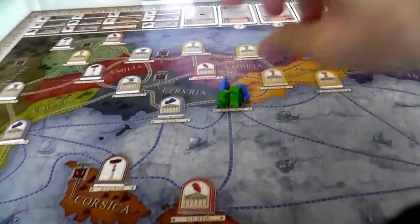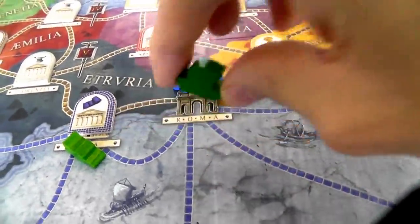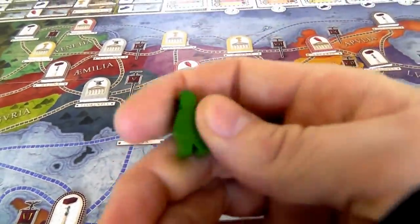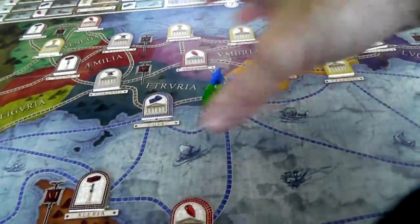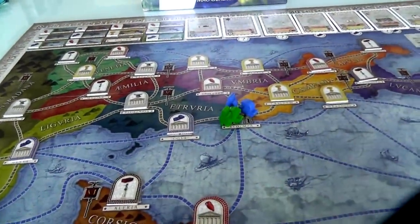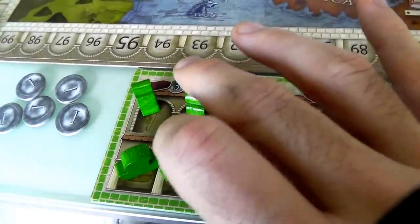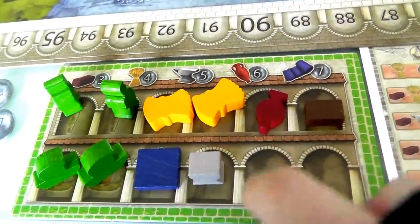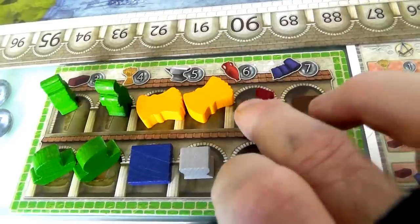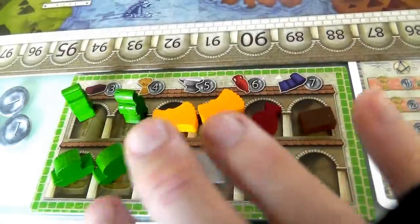At the beginning of the game, I start with two colonists here in Rome — a water-based one who can only move across the blue lines, and a land-based one who can only move across the land. As first player I start with five Sesteri, four more colonists I may or may not recruit, and I start with two food, one cloth, one tools, one wine, and one brick. So there are five types of goods, and I start with one of each except food which I have two of.